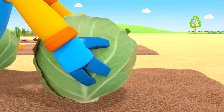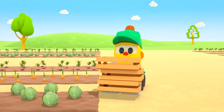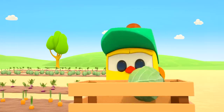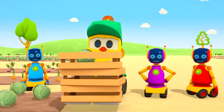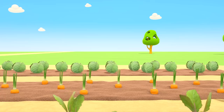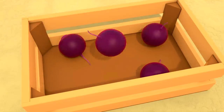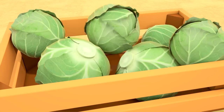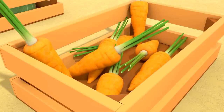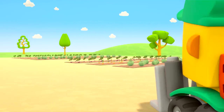On the farm, the cars have grown some healthy vegetables. Time to get the harvest in! Robots, stop messing about. Lifty is bringing some crates. No robot, that's not a ball! Lifty has brought some crates for the vegetables. Let's harvest the carrots, and the beetroots, and the cabbages. Lifty, the robots are tired. There's too much for us to do, we need help.